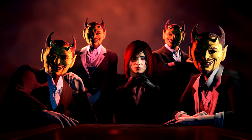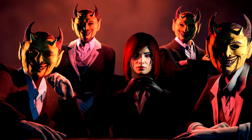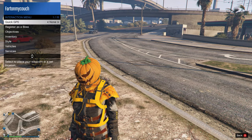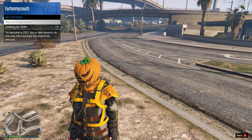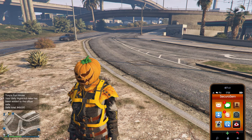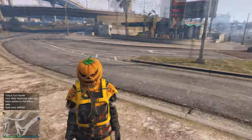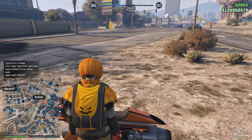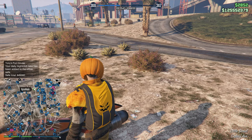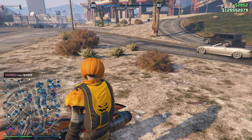You can also get this mask right here, but it's kind of hard to get. If you want to do this with a friend, write in the comments below your gamer tag so you and your friend can do this together. You need a friend or a random person in the lobby because you need to become a bodyguard for a VIP, do VIP work with that person, and then you get yourself that spooky devil mask. I had no luck getting it, so if you want to do this with a friend, write your gamer tag below and you guys can do it together.